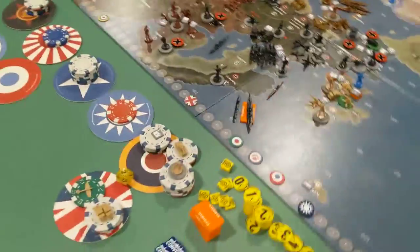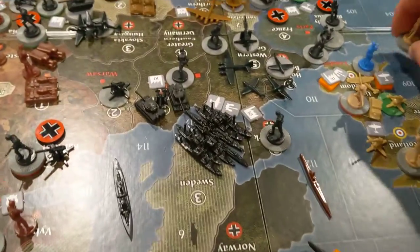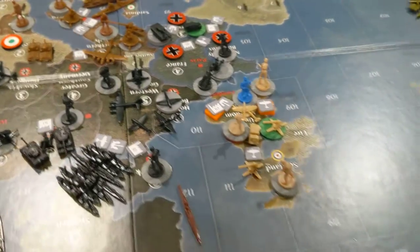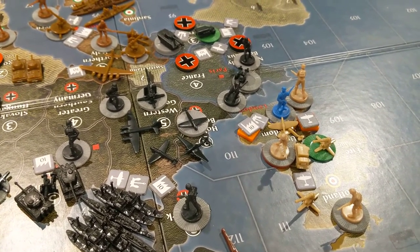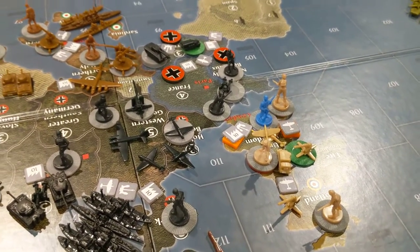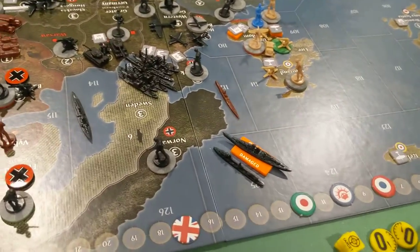So let's go ahead and place units now. All three of these infantry guys are going to go on London right there — it's going to make a Sea Lion pretty tough. I've got seven, ten, twelve infantry, two fighters, four anti-aircraft. I don't know — Germany could try it, they still got a lot of air force to support that. But we'll see.